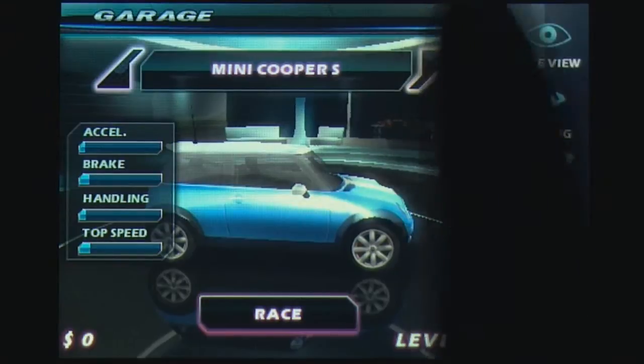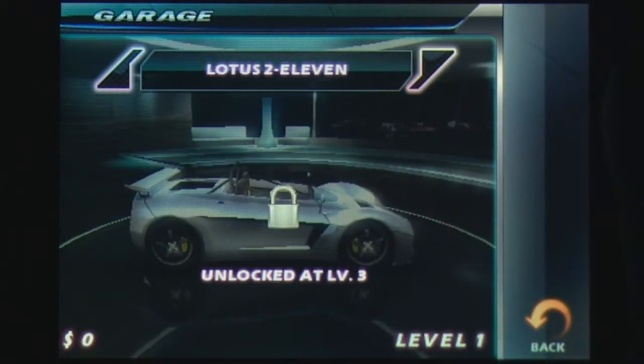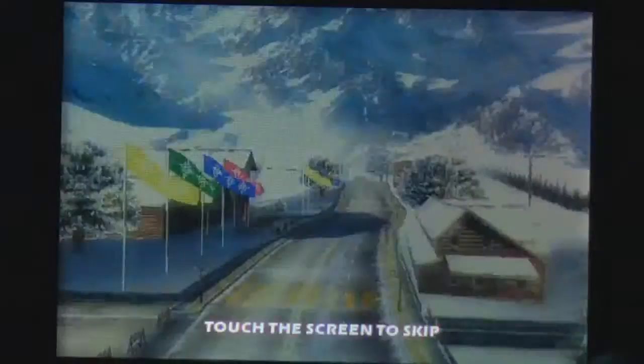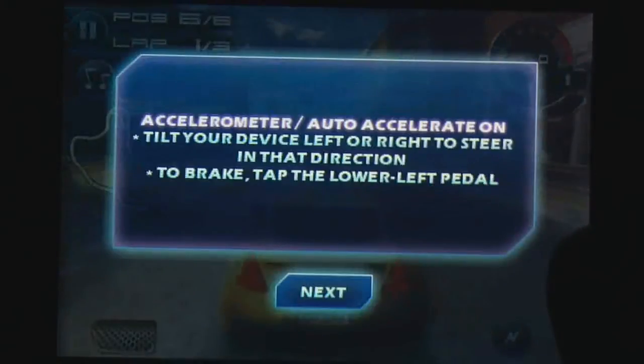Players compete in a series of street and city races, and can knock out opponents by ramming them into walls and other obstacles to get a winning edge. Players control their cars by tilting the iPhone back and forth to steer, and pressing the brake and nitro buttons to slow down and speed up respectively.